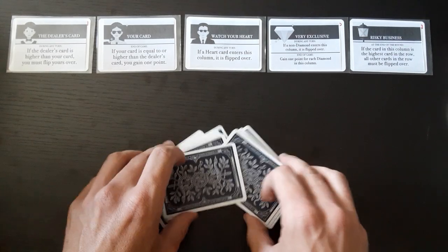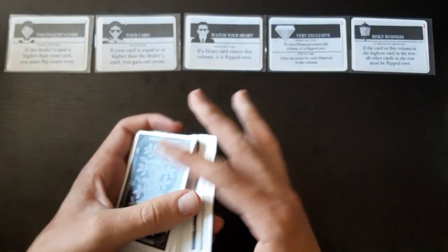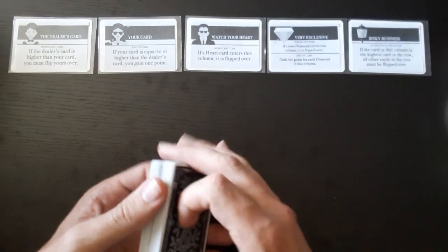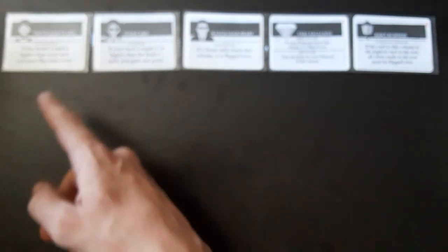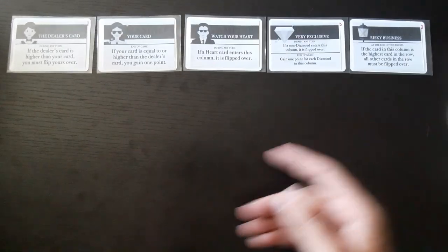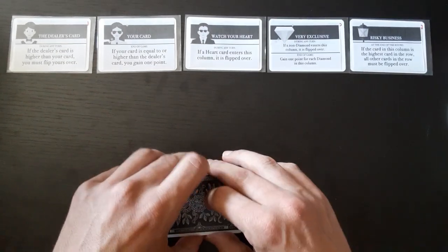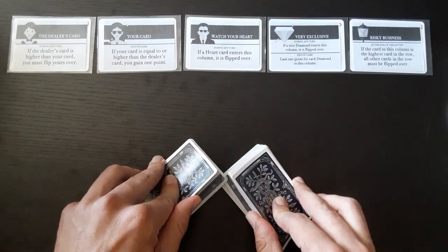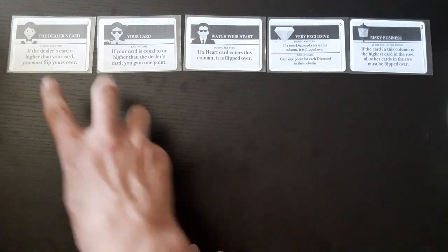How does it play? You draw one card from the deck each turn and play it on one of the spots marked by the cards. You play five cards in a row to fill out one row, then begin the next row. You play ten rows total and then calculate your score.